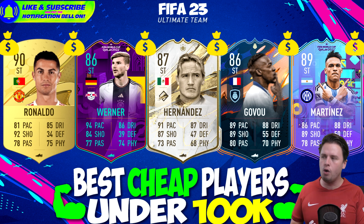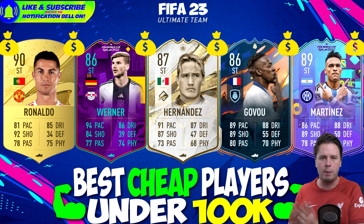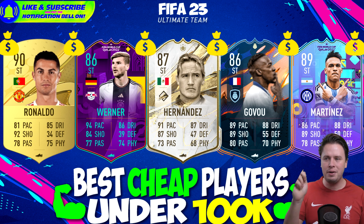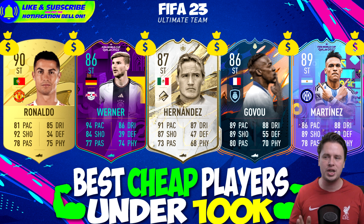In Serie A, Lautaro Martinez is the best striker option. Fun fact - he won the World Cup but was officially listed among the worst performing players alongside Romelu Lukaku, which must have been awkward as an Inter Milan coach having Lukaku and Lautaro as your two strikers. Don't forget to leave a like, subscribe for more, put on the notification bell. Enjoy Christmas with you and your family - and if you're watching this video later, it's not Christmas anymore!